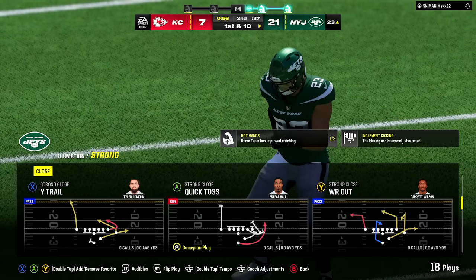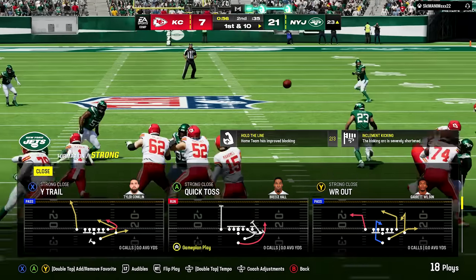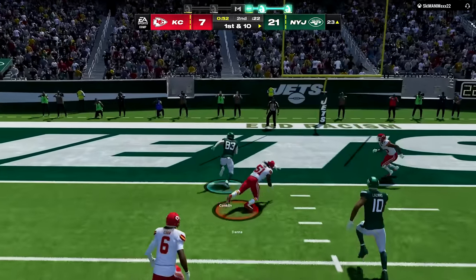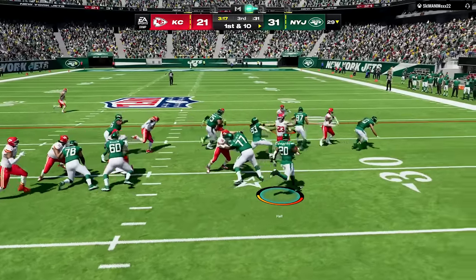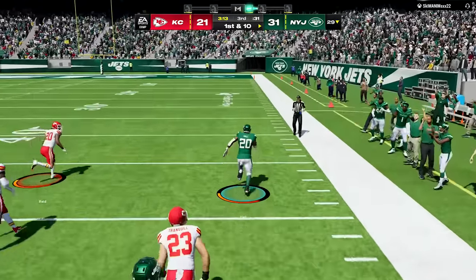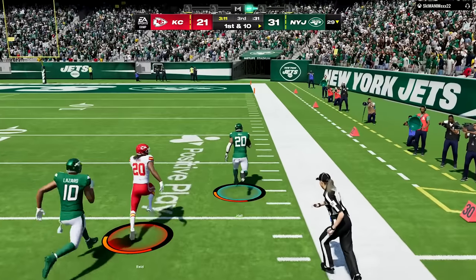Number two: under center is good again. Because the run is better this year, that also means under center offenses are better. A formation I love is strong close, which is in a bunch of playbooks. It has a lot of good passes and play actions, but also good runs, and the fact that the run is so good this year opens up the pass and makes it easier. Definitely try to use some under center offenses this year.